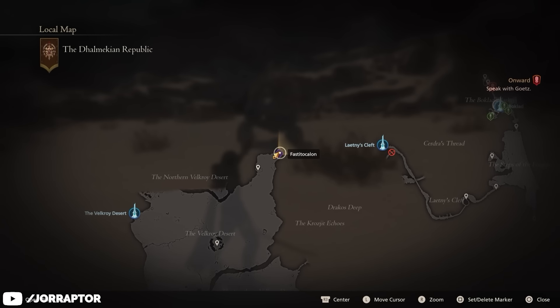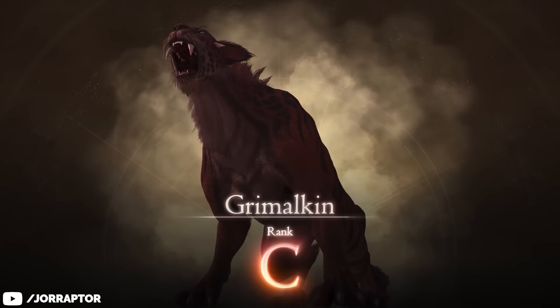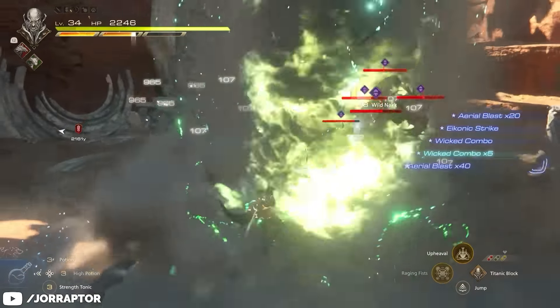And staying in Dalmakia, we also need a Grimmelkin Hide, another Hunt Exclusive Material. Our target for this hunt is at the bottom of the map in between the Jaw and the Fields of Kaurava. This fight consists of you fighting a large group of weaker enemies first, so make sure to bring some strong AoE attacks to make quick work of them.